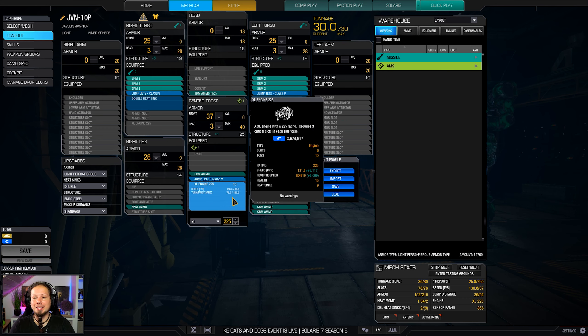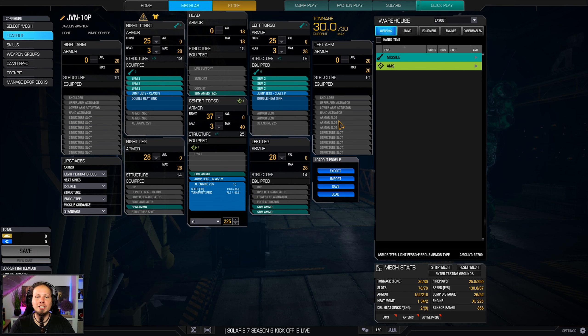We're running an XL engine 225, which brings us to a neat 130 kph. We have three jump jets, four mobility, two additional double heat sinks bringing us to a total of 11. And now we have four and a half tons of ammo. Earlier I was only playing with three and a half tons, which was definitely not enough.